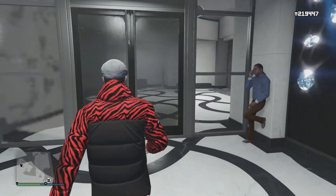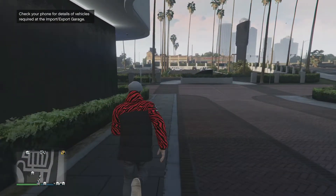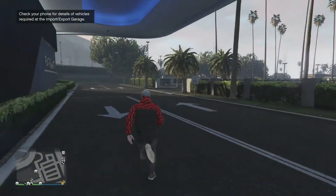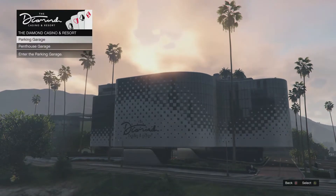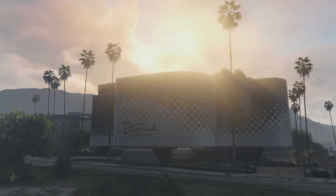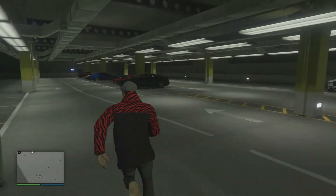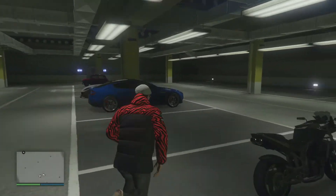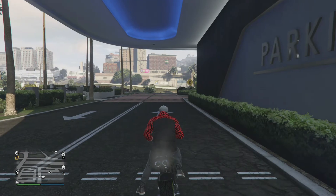I'm going to exit the casino and walk around to the other side to show you how to enter the parking garage, which is where your car could be stored — otherwise it could be in your casino garage if you own a penthouse. The parking garage is just around the corner on my left. You may have two options: enter the parking garage or your personal garage. I'm entering the parking garage because that's where my motorcycle is. My motorcycle is right over here, and to pull it out you have to hit right on the d-pad — you can't just hit the gas pedal. It will bring me out of the parking garage and I can drive the motorcycle now.